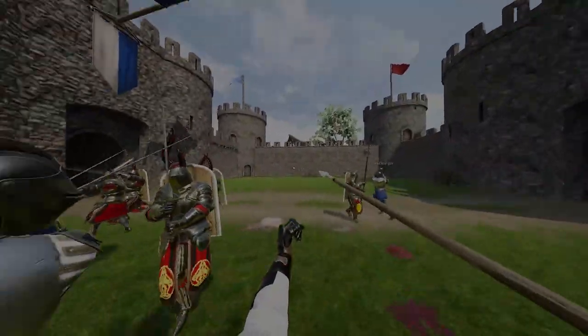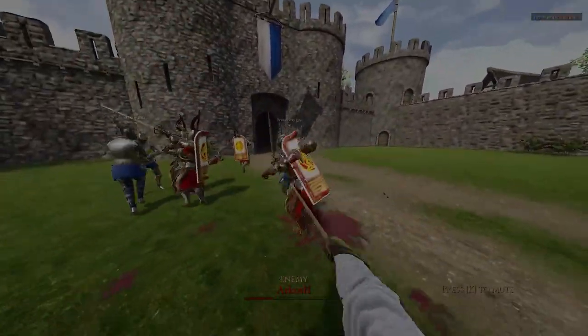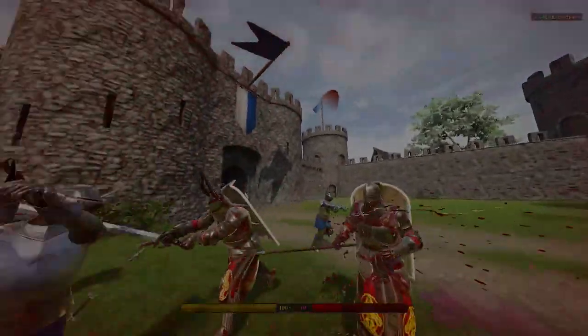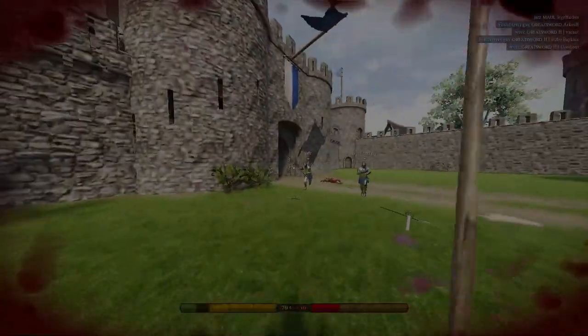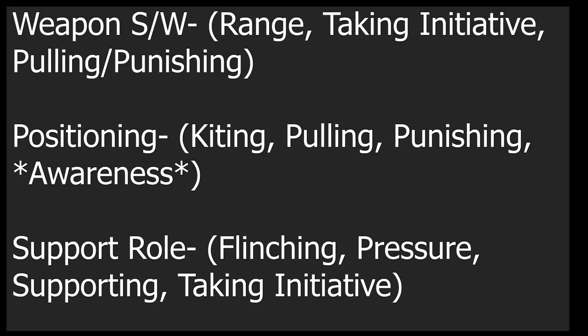Hey guys, today I'm going to be doing a little tips and tricks slash how-to for the support role, and in specific, the weapon spear. I'm going to break it down into three sections: the weapon strengths and weaknesses, your positioning, and basically support role.